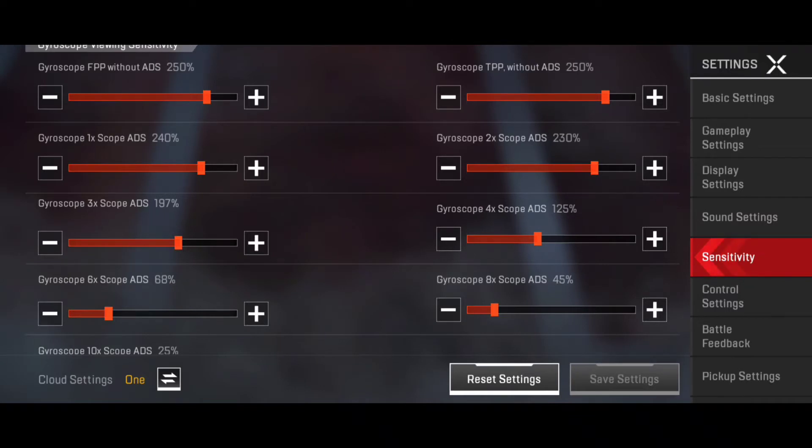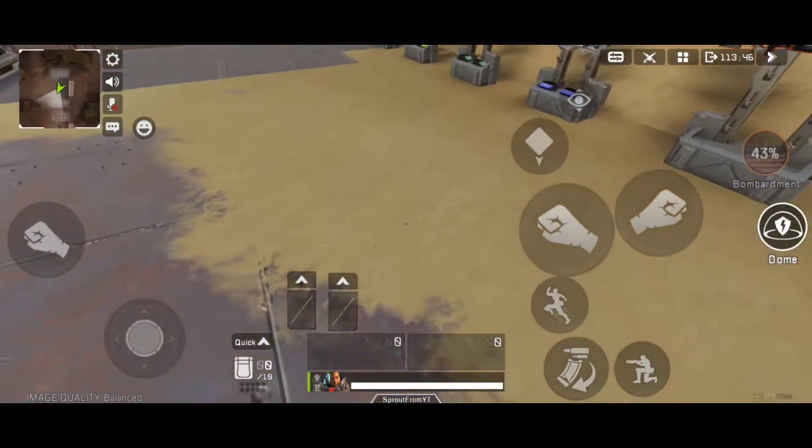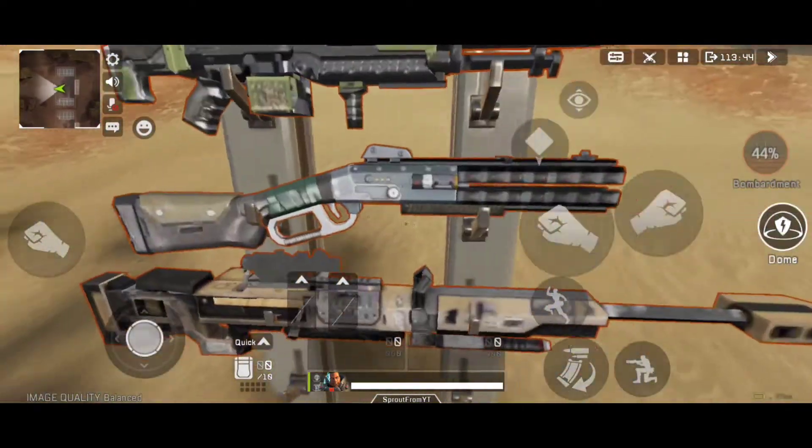Down here we've got gyroscope. Gyroscope turning is entirely your preference — I've got it on 250%. I did have it on 300% but it was slightly too high. And of course this is the rest of it for the different types of scopes.